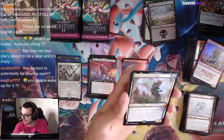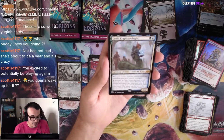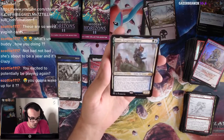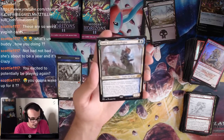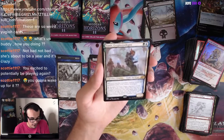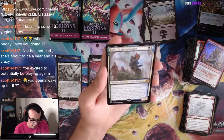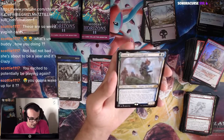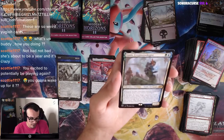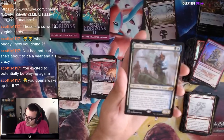I submitted my deck list this time, so. We got Lonis, Cryptozoologist — two mana 1/2, Snake Elf Scout. Whenever another non-token creature enters the battlefield under your control, investigate. Tap, sacrifice a clue: target opponent reveals top X cards of their library; you may put a non-land permanent with mana value X or less from among them onto the battlefield under your control. I like that.